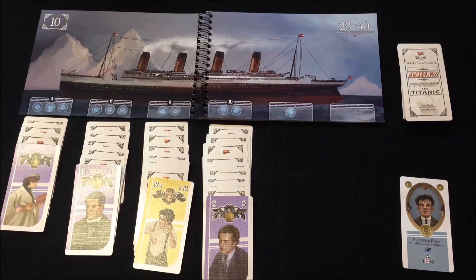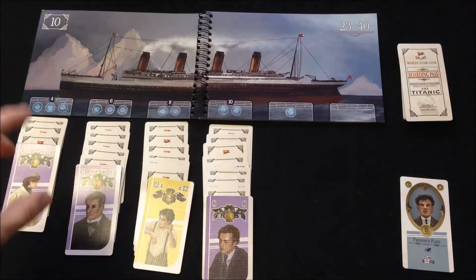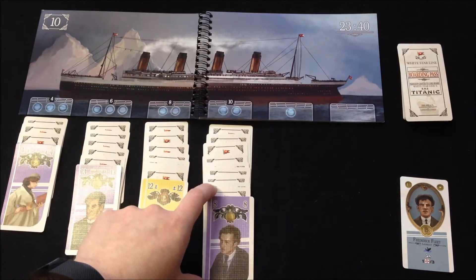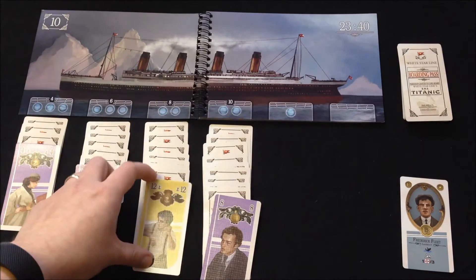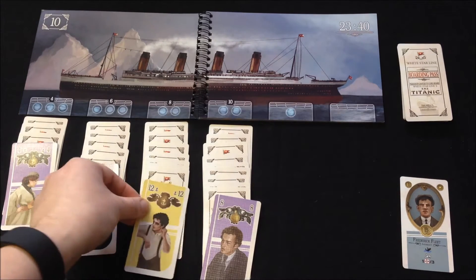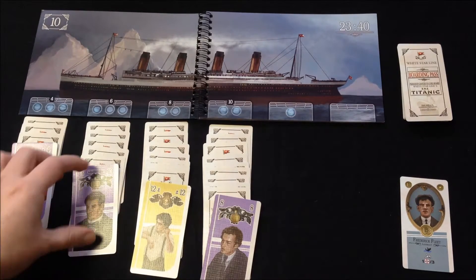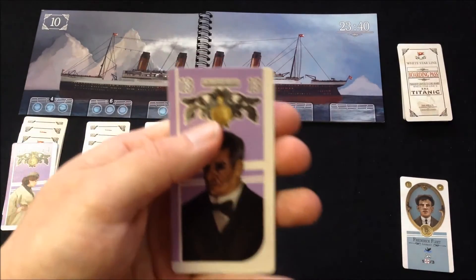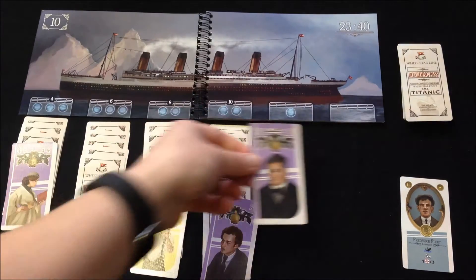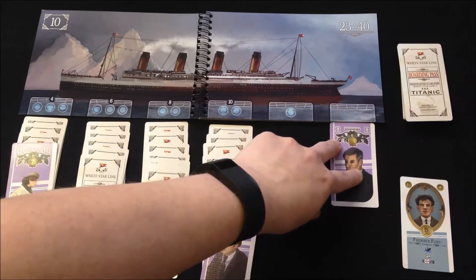On your turn you have two phases. The first is optional: you can move passengers around just like in normal Klondike solitaire. There are two classes in the game — tourist class and upper class — and they can never mix. So even though this is a 12, I can't put it under this 13 because they are different classes. The 13 is essentially the king of the upper class, and can go to an empty space.